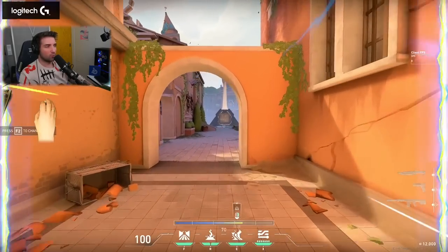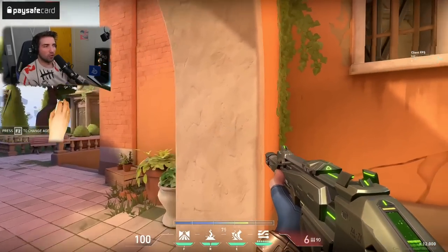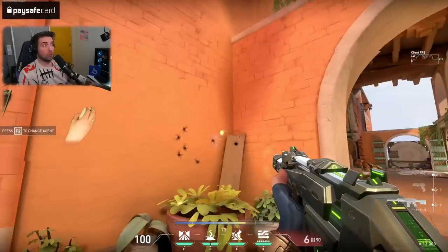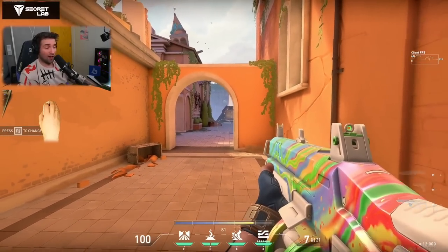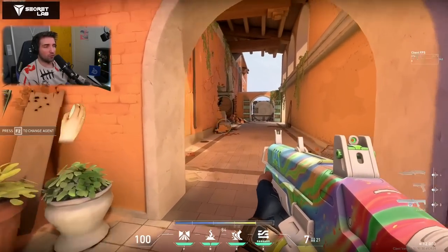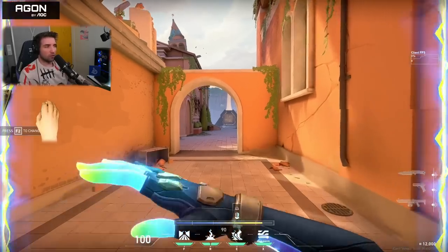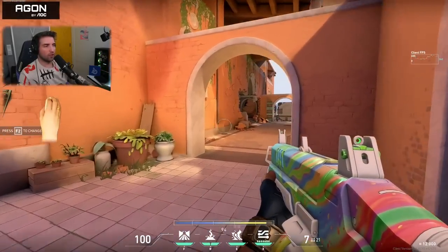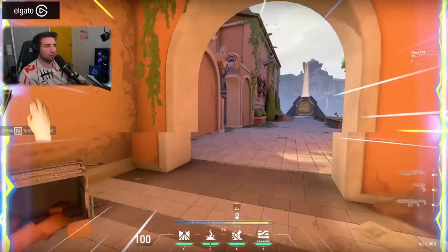Pressing sprint then slide lets you do a wide Ferrari-Tesla peek that completely dismantles crosshair placement — absolutely insane. And if you pair it with a Judge shotgun, this is going to be terrifying in game. You have essentially no recoil because it's a shotgun, so you do these massive swings with a shotgun ready and everyone will be caught off guard unless they completely adjust their crosshair placement.